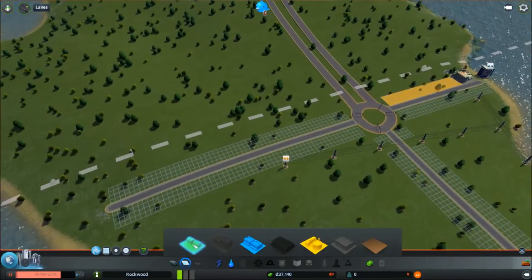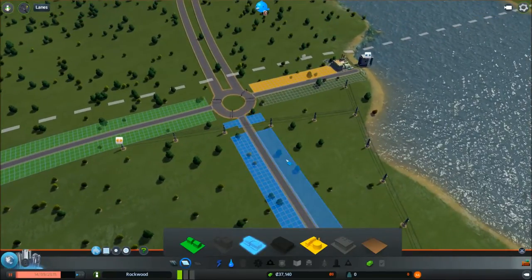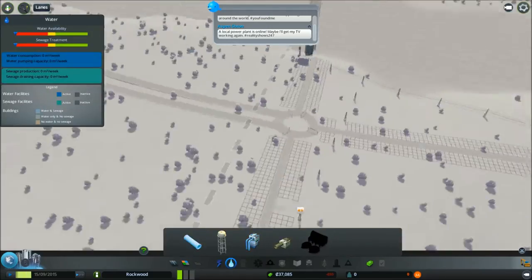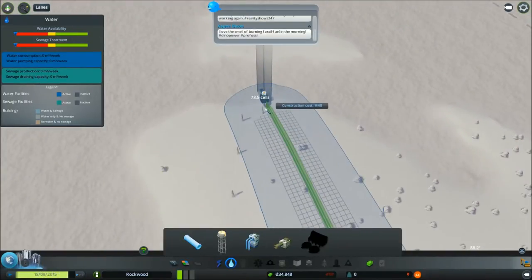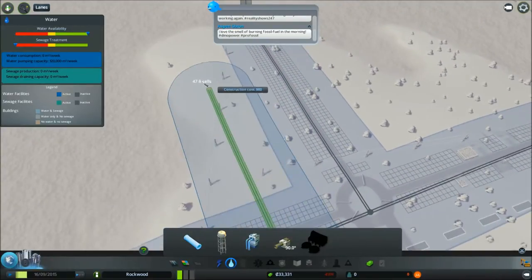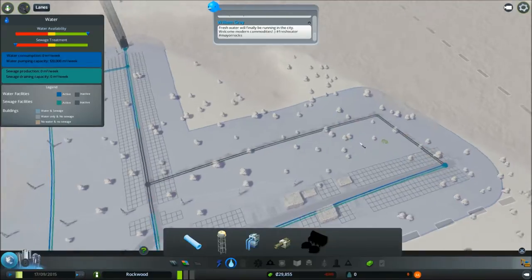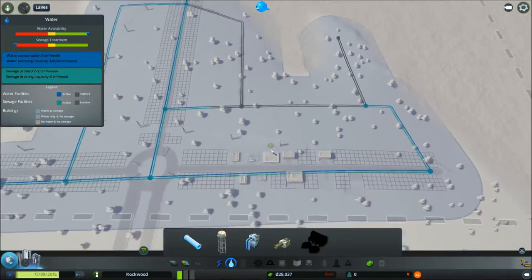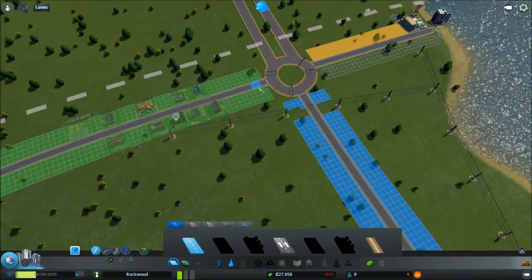This area here is going to be industrial because it's next to a power plant. Residential. Residential. And then the commercial areas. Let's go. So we've got all that set up. Now we just need to put in the water. Put it all in. All that's connected. And we connect all of our very limited land area in the beginning — I wasn't expecting quite this small of a place. Cover it with water pipes like so, so it can easily expand in the future. And we've still got some money, so let's start expanding.